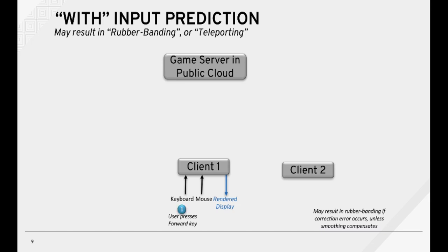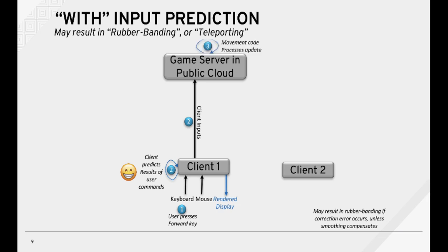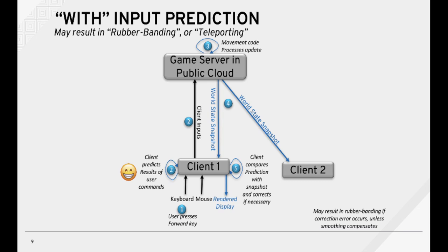Now let's talk about with input prediction. The user presses a forward key or some other input as before, and the client inputs are sent to the gaming server. But this time, the client also predicts the results of the user commands. The gaming server processes the update and the world state snapshot is transmitted to all the clients. Lastly, the client compares the prediction with previous snapshots and corrects if necessary. This can result in rubber banding or teleporting if correction is needed.